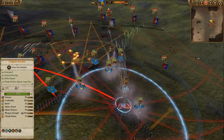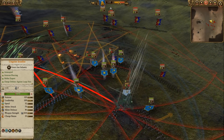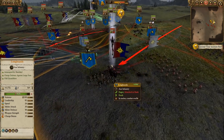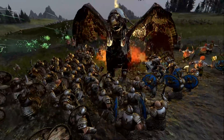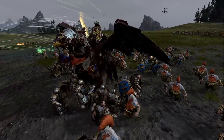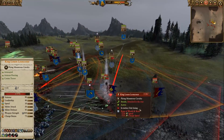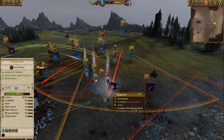Longbeards moving out to the flank to make sure we lock down these Foot Squires. Gautrek and Ungrim just chilling for the time being. But here Lewin drops down, and you see how these Longbeards are in a block formation? One of the reasons I do this is that if Lewin gets stuck in the middle, the mass of these guys is going to be way too much for him. Not to mention the suppression effect is firing in and it's going to be hitting Lewin and none of my troops. We also hit him with the Rune of Wrath and Ruin, so he's down to only 10 speed.